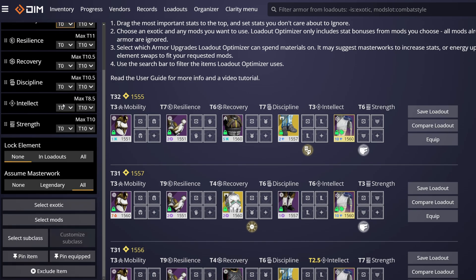Because elemental affinities are going away in Lightfall, leave the lock element option set to none, so it doesn't factor in affinities. For armor masterwork, I recommend setting it to all. This makes all armor have max armor energy and the plus 12 stats from masterworking, better reflecting the end state of your build. The bottom section allows you to tweak gear, mods, and subclass parts you want factored in.